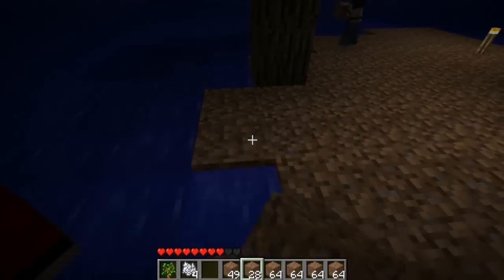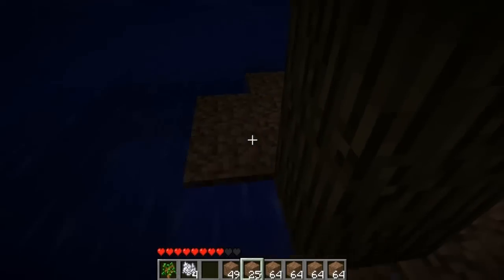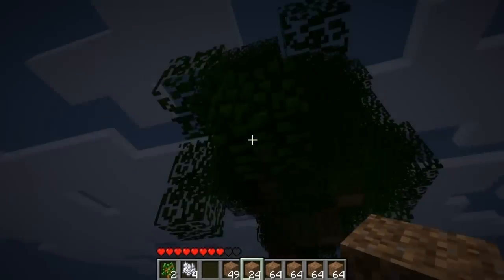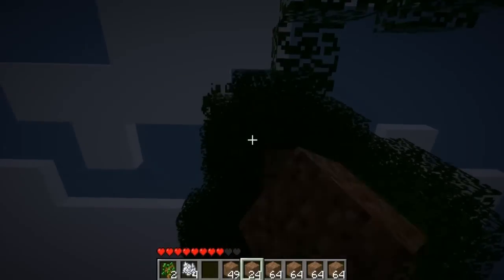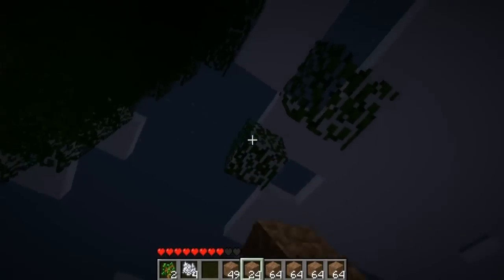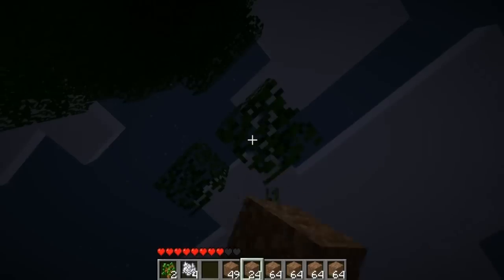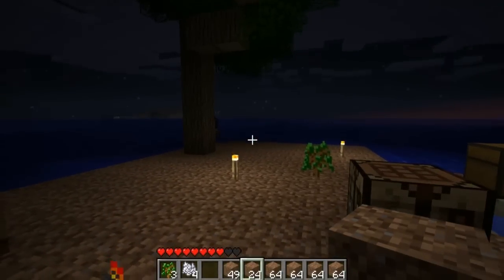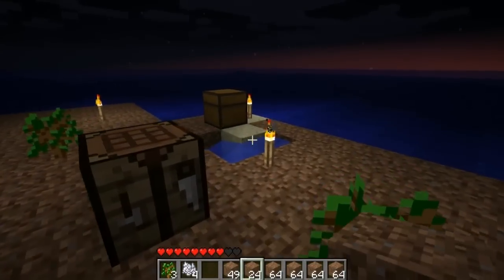Oh, what the heck? Placed a block right where I was swimming. Oops. Okay, let's see what I can do with my supplies. I don't know what to do. I have to say, we have a pretty sweet island. Let's make a dirt house. Dirt hut. A dirt hut. That's fun. We could make beds with the wool that we don't have.